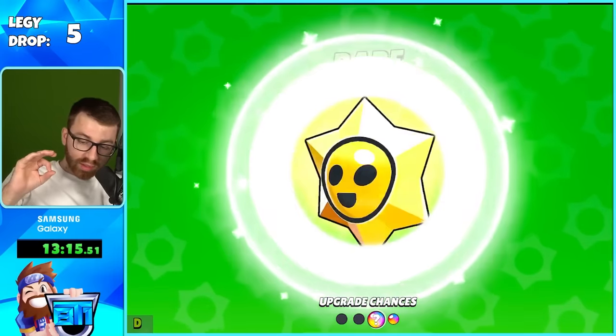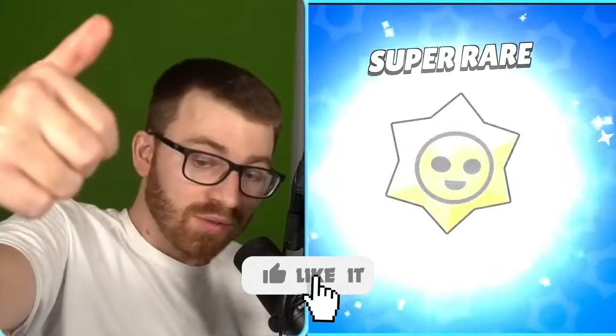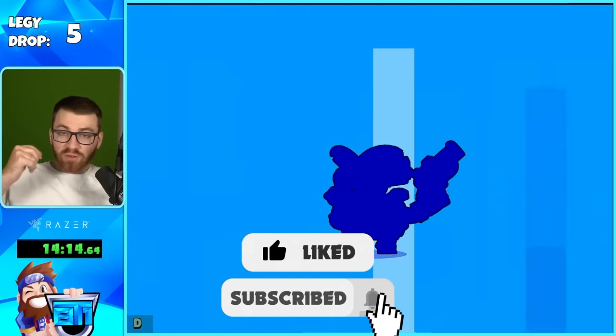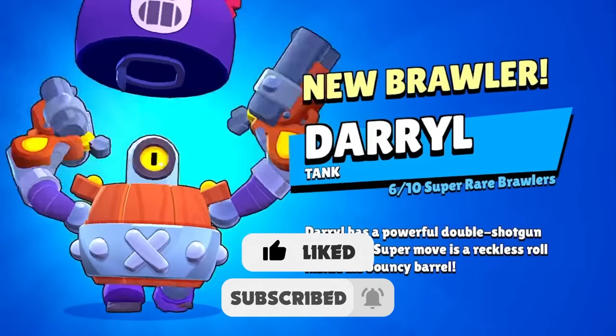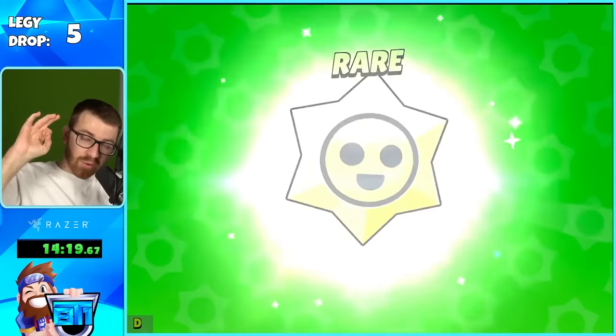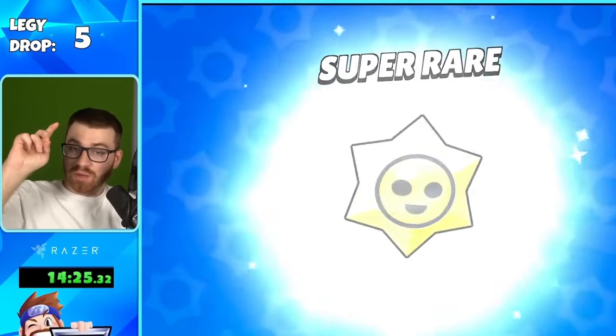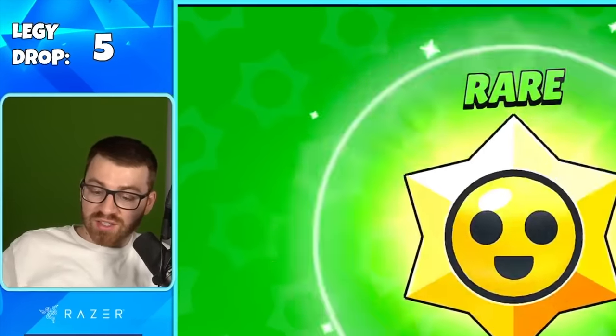If you guys know why I'm tired, it's really late at night when I'm recording this. If you enjoy it, leave a like and subscribe, and comment down below what you think of the star drops. We got Daryl from an epic one — we'll take it. The reason I'm doing this is I want to see if we can get legendary brawlers from these drops, which are only obtainable from the legendary drop and are rare as it is.